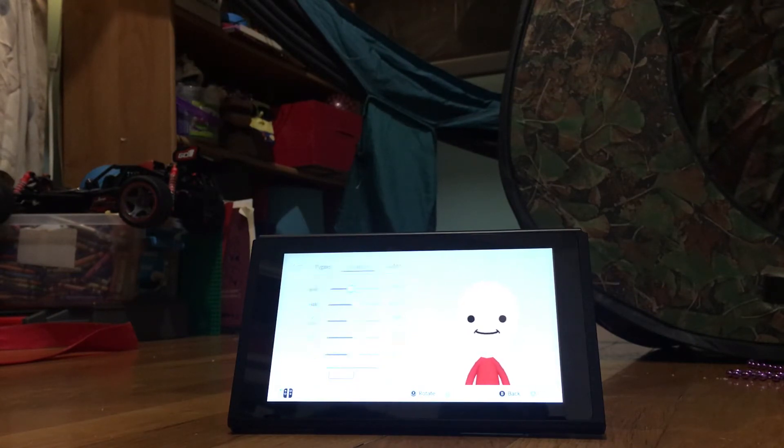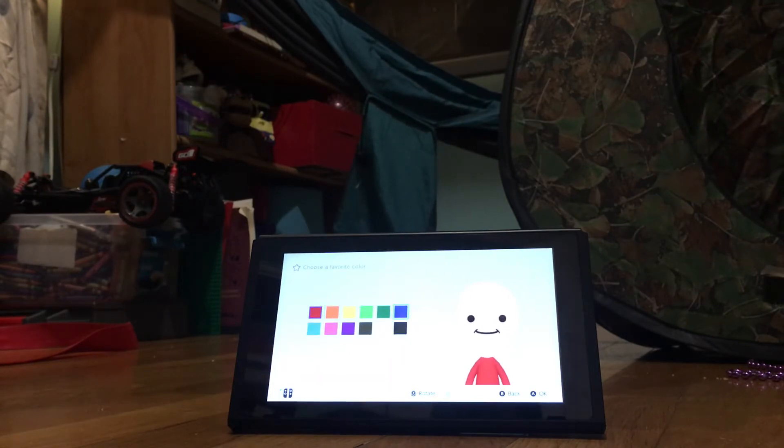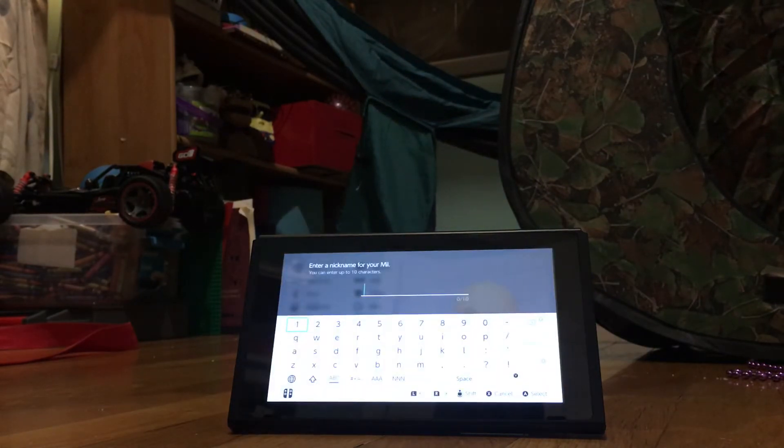There we go. Then go down to favorite color and press blue. Then you're going to type in T-O-A-D, Toad.